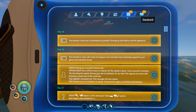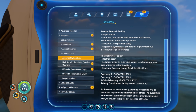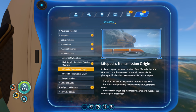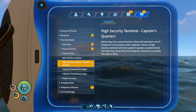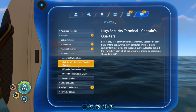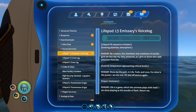The PDA says: 'Biomass in the area dominated by plant life, picking up faint Alterra vehicle signatures' — that must be about the Alterra life pod back there. High security terminal, the captain's quarters, alien facility location — that's new! Lifepod 4 transmission origin — oh my god, it looks like Lifepod 4 is right next to the Aurora! Before losing communications, Alterra HQ uploaded a set of blueprints to the Aurora's main computer. There's a high security terminal inside the captain's quarters located behind the prawn bay — the code is 2679.